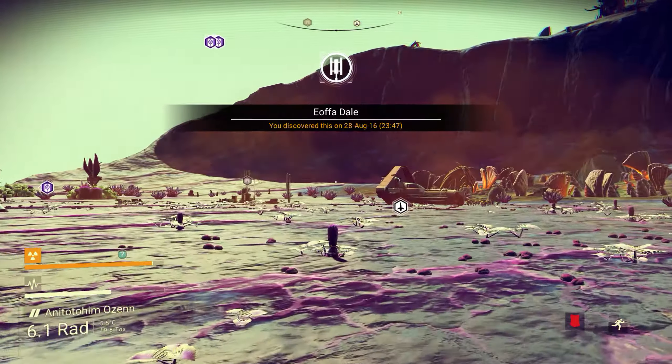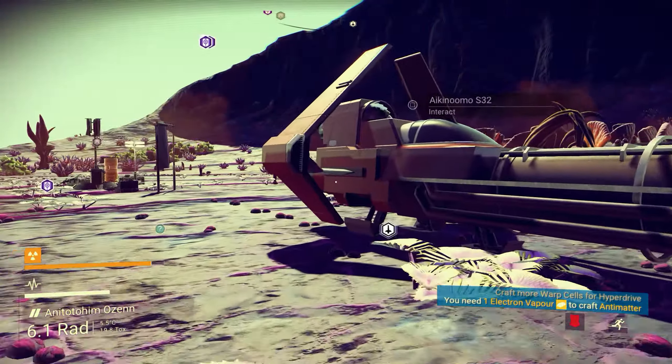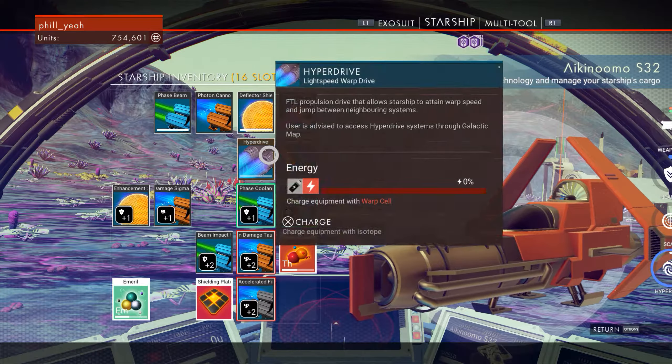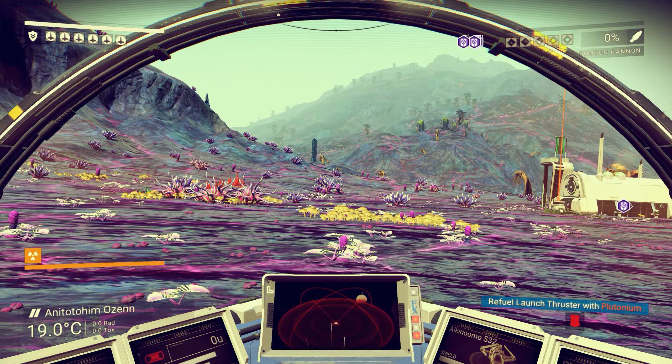One thing I learned earlier as well was that when they actually have specific landing sections, you may see me land on some of them — it doesn't use fuel from your launch thrusters. Which is really cool.